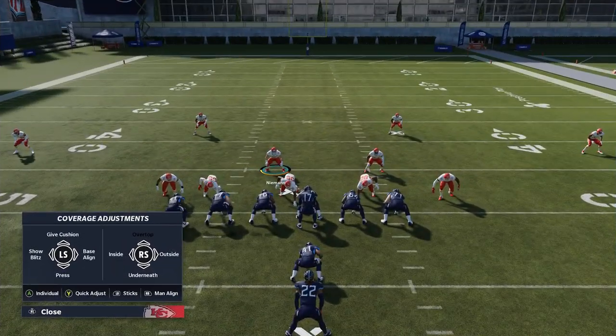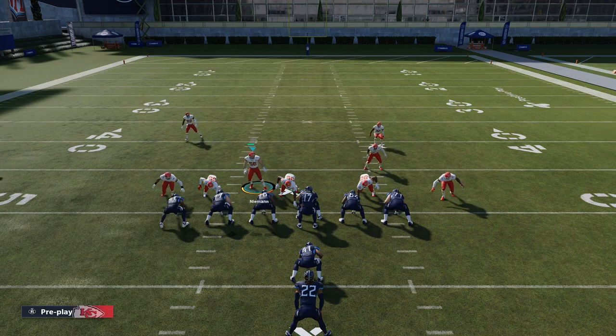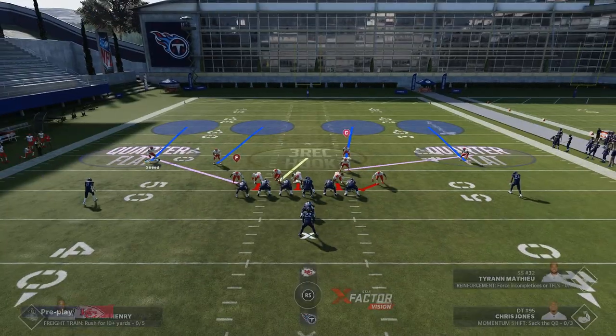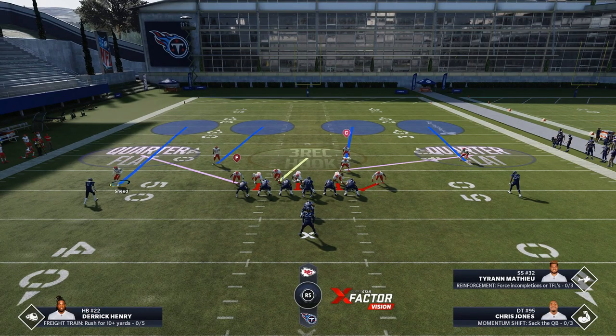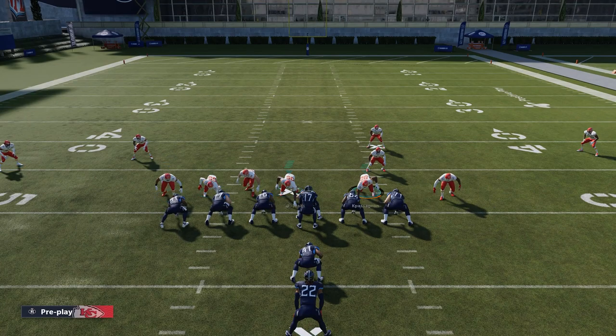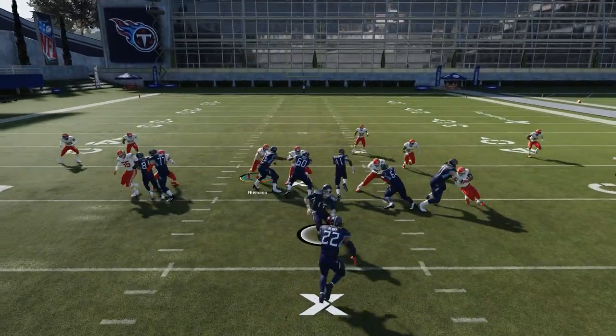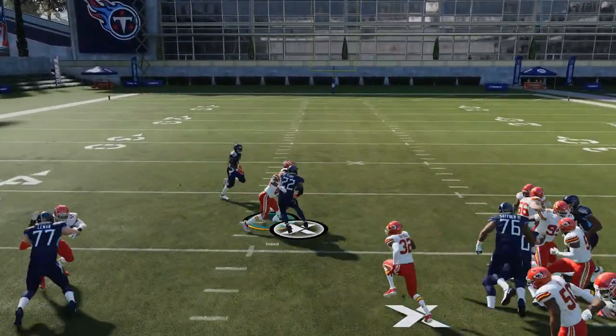We'll do it again — Y or Triangle, baseline, show blitz, and then I like the baseline again. That part's really up to you. Sometimes I don't baseline the second time, but if you've got these cornerbacks right in the receivers' faces and they are on a streak, a lot of times you can get cooked. The really important part is not guessing pass, which this time I will not do — and you will see how if it's a run, they play it much better.